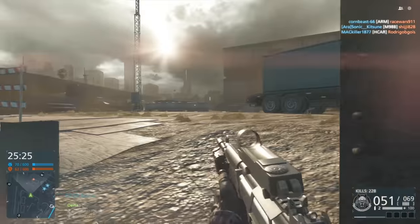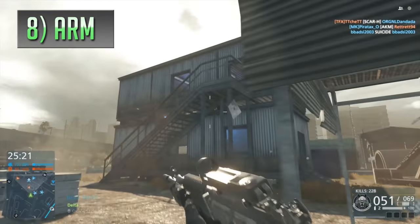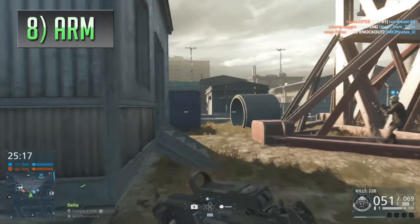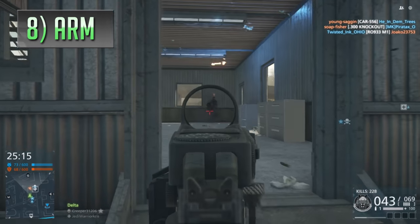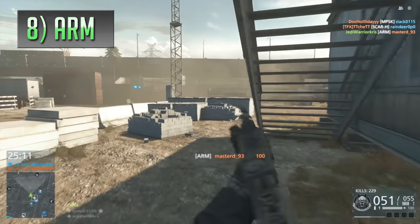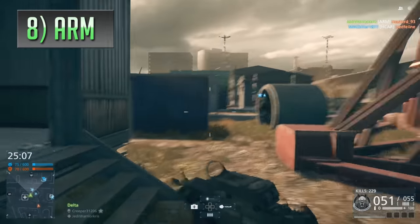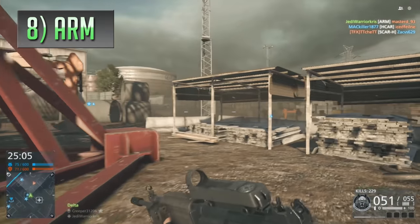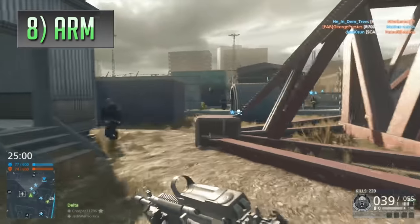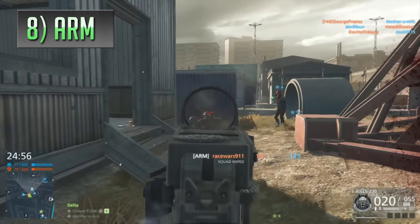Coming up next is a weapon from Battlefield Hardline called the AR-M, which in real life is technically a light machine gun variant of the Galil Assault Rifle, but in Hardline it's had its bipod and carrying handle removed, being classified as an assault rifle for the operator kit. The AR-M is a little bit similar to the SAR-21 from Battlefield 4 — another slow firing gun with really good recoil stats, often making it feel like a bit of a laser beam as you squeeze the trigger and stay locked onto your target.